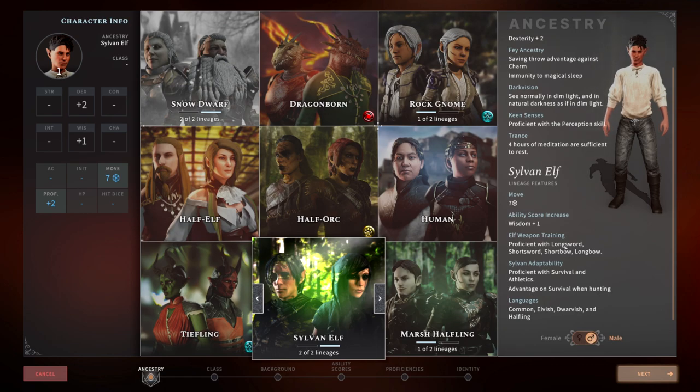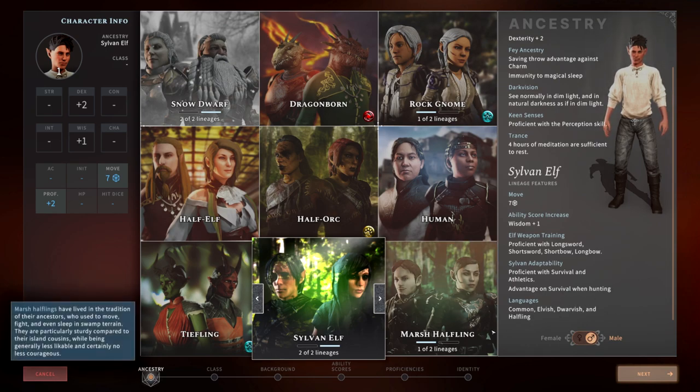The Sylvan Elf gets the same Elven weapon proficiencies as the High Elf, but they are also proficient in Survival and Athletics and have advantage on survival checks and when hunting. This is really good on the world travel map when gathering food between locations. The reason that matters is you can only long rest if you have enough food, and if you don't have enough when traveling you won't be able to long rest — which can hurt you if you hit a random encounter.